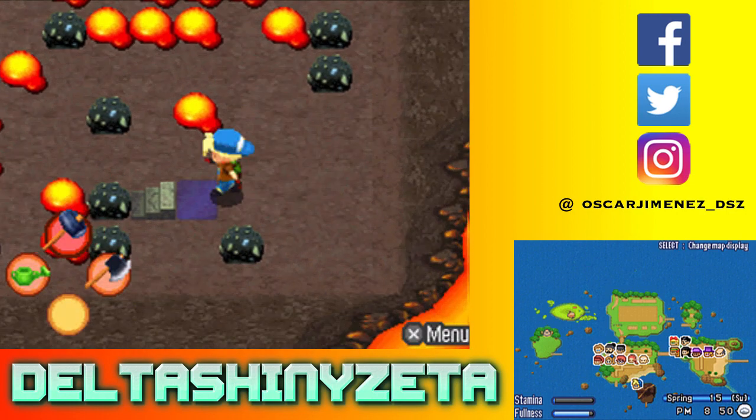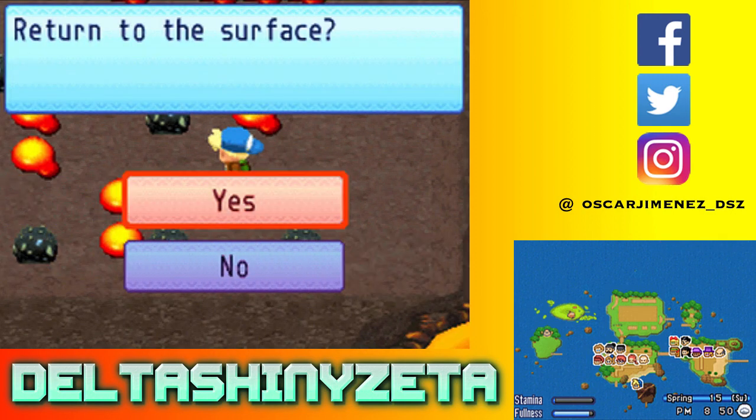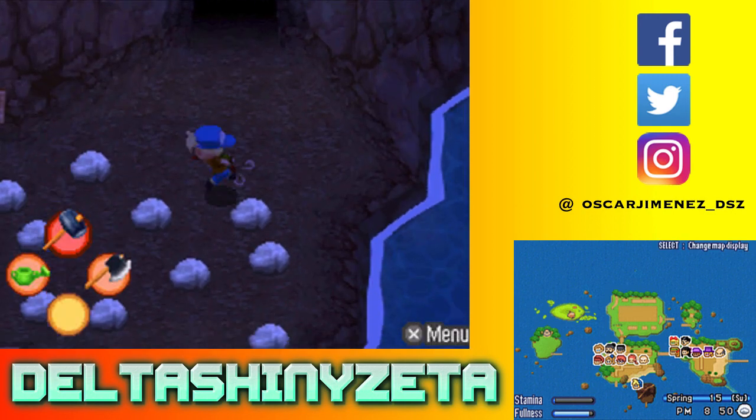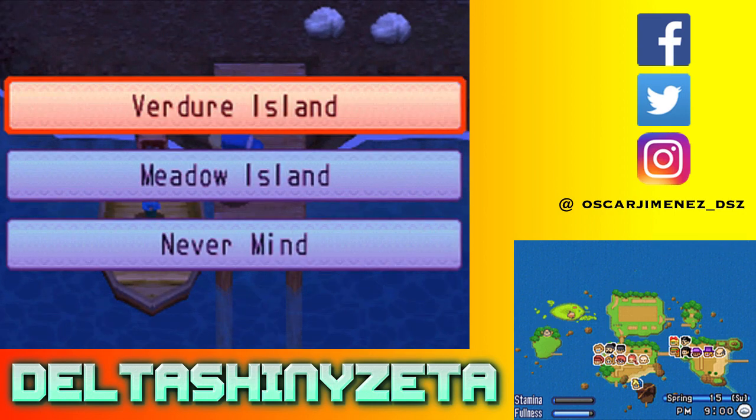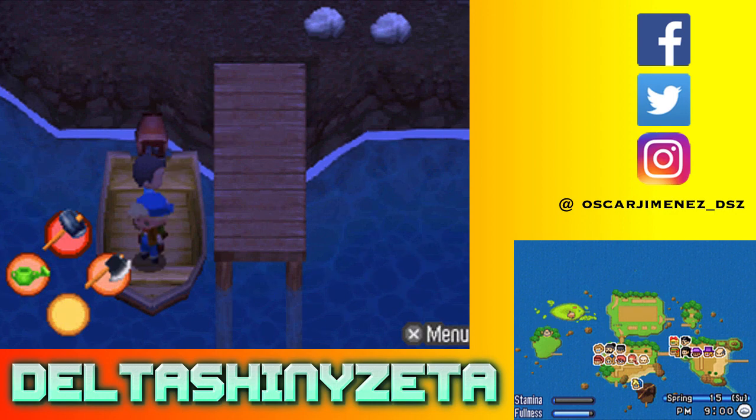Go, go, go, go — get out of here. Return to surface? Yes. That depleted a lot more stamina than I thought. Alright, we're getting out of here. We're going back into Verdure Island because we have to go back home.